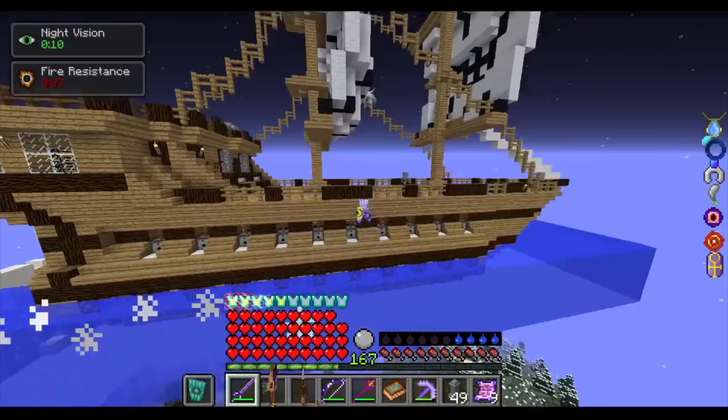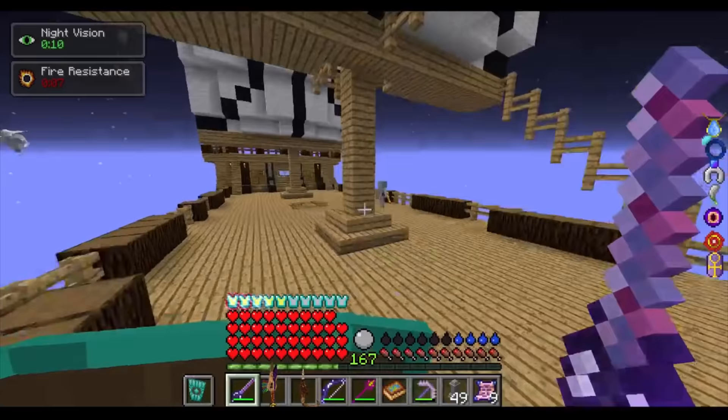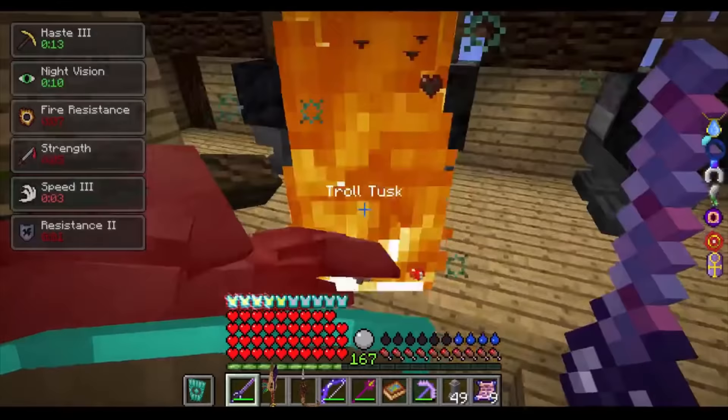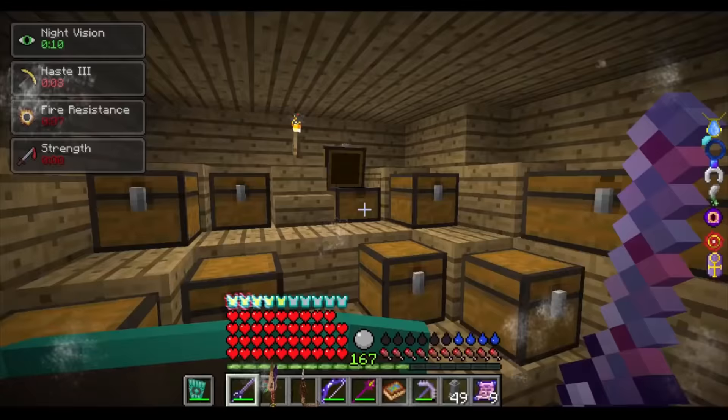Number 29: the Galleon, aka large ship. That's just what its name is. This structure has 41 anvils, 20 coal blocks, some helpful early game equipment in the lower chests, and two wither skeleton skulls to loot on deck. For the rest of the video, I will continue to not detail everything you get from these structures, only the decent loot. Number 28: the Lighthouse. This structure has 25 iron blocks to take at the top.